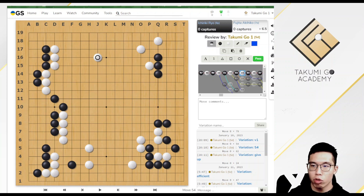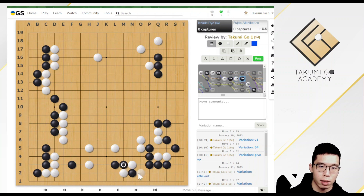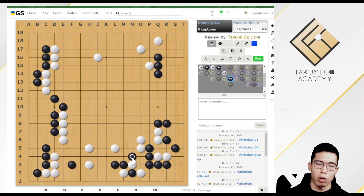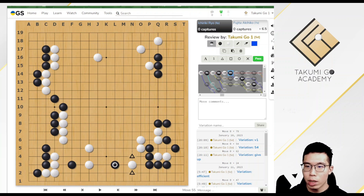Now the focus is to destroy the moyo at the bottom edge. Black chooses to invade at this point. You may have heard the proverb 'be unhurried to enter opponent's territory,' but top players nowadays prefer to play more aggressively. Notice that this move is peeping at White's weakness. For example, if White just plays a passive move, Black could play an underneath attachment — it's hard for White to divide Black's connection. If White divides at this point, Black could cut. If White plays a hane, Black could play this tesuji.